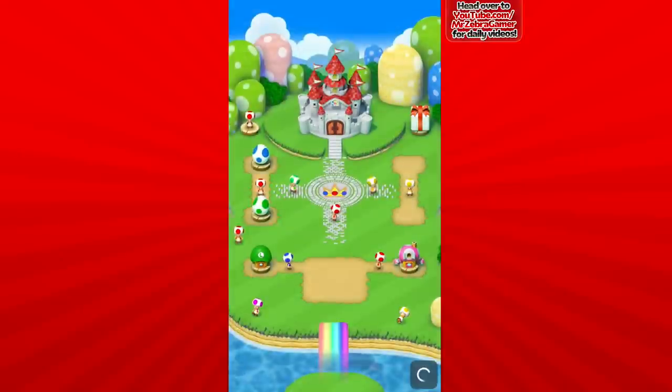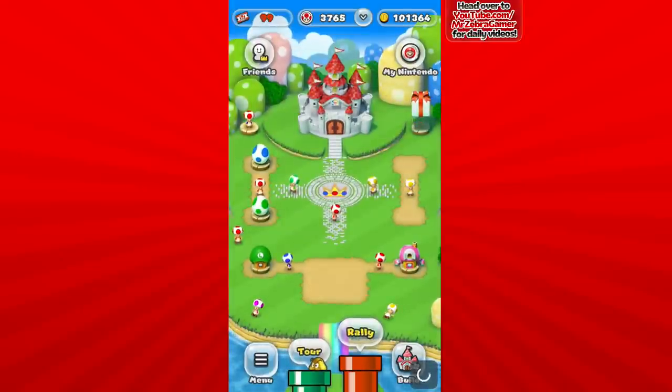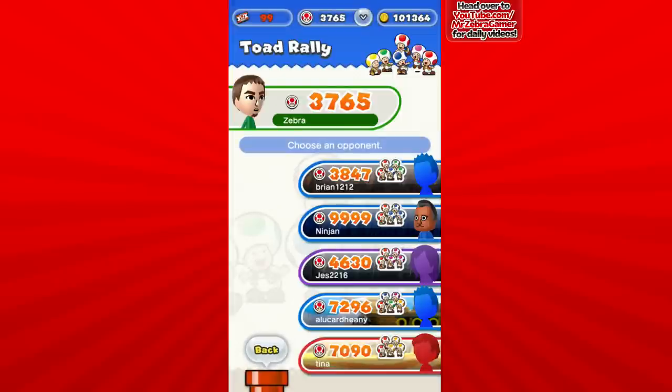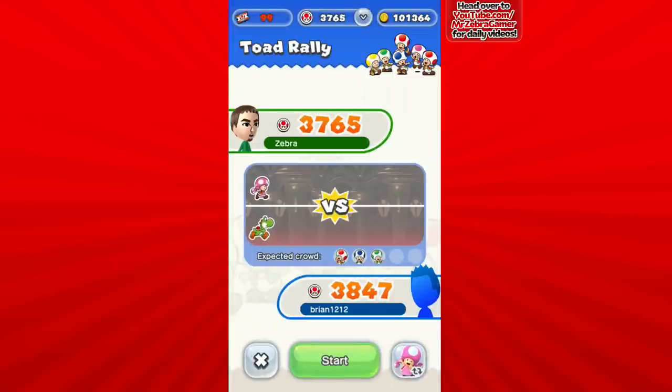Let's go to the kingdom now and get a couple Toad Rallies done. I need to tackle green and blue toads because my focus is getting that cake. For the cake I need 2,000 red toads, 1,000 blue, 1,000 green, 500 purple, and 500 yellow. I've already gotten the purple and yellow — I focused on those first because I knew they'd be the most difficult. Now I'm focusing on blue and green, and I'm making great progress with green. All levels feature red toads so that one's growing naturally.